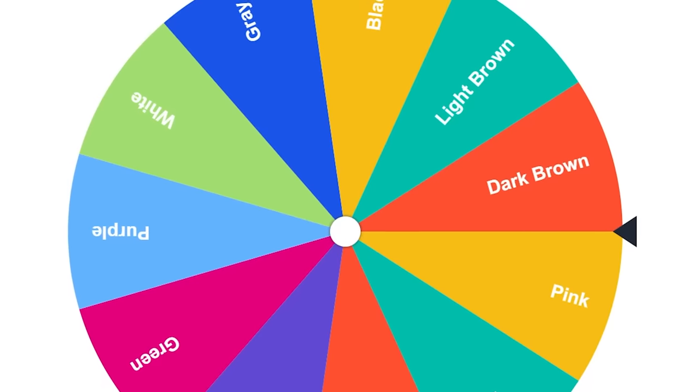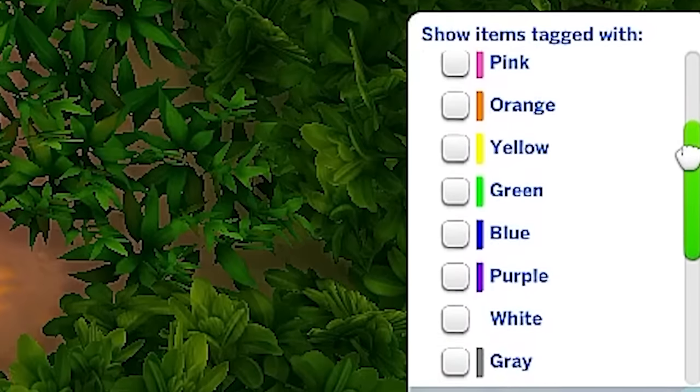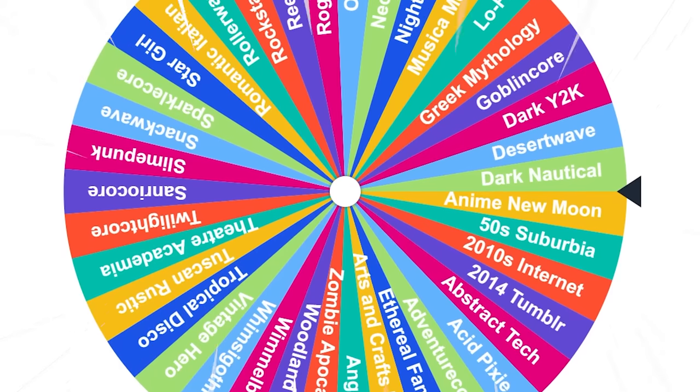This is one of my favorite build challenges that we do in The Sims 4 on this channel and low-key one of the more difficult ones to pull off somehow. Basically we use two wheels. One has every color from The Sims 4 filters on it and one is a big wheel full of different aesthetics.